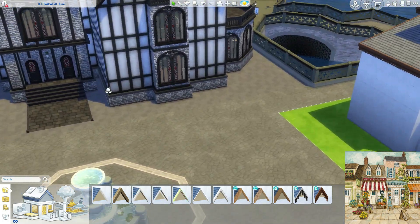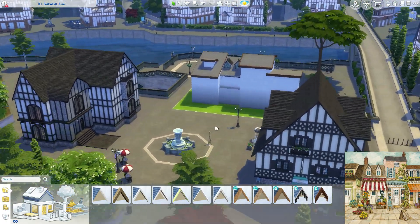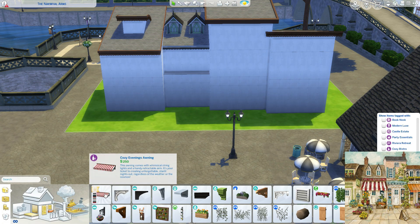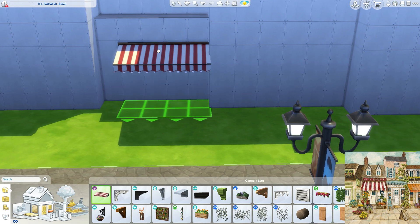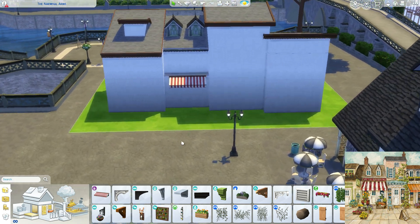I would like to implement these kind of Tudor wallpapers and the stones — definitely implement those. So I suppose we can use some of our new kits: the cozy bistro kit, although we're not gonna have a bistro. We're gonna have maybe a flower shop, a music shop, a dress shop. But we are gonna have four different kinds of shops over here.